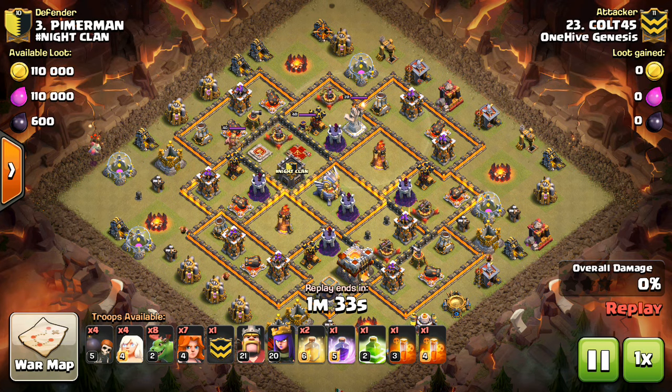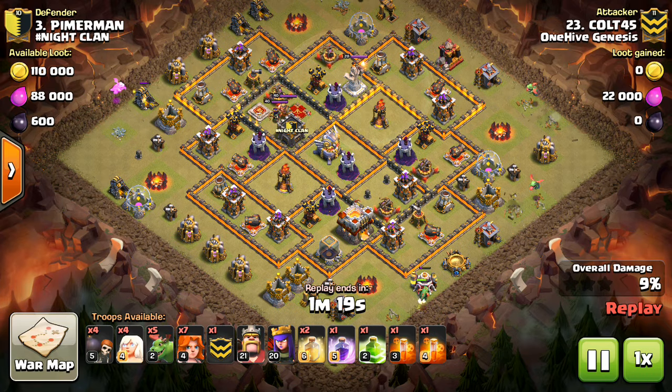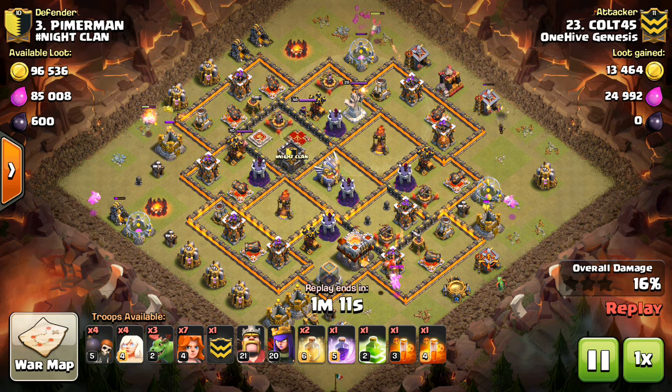Hey guys, what's up? I'm Saktatron here from OneHiveGazette, here with my next video, and this one's going to be a little bit different than most. I'm talking about 10 tips for clans that are engaging in high-level wars, and these are tips for the strategy of the war, so not as much the attacks themselves — I have a whole mini-tip series for that — but more of how to use your attacks, what types of bases should be hitting what.